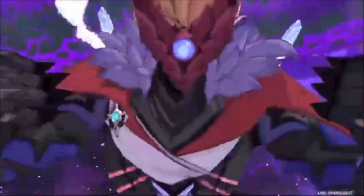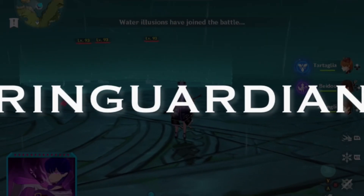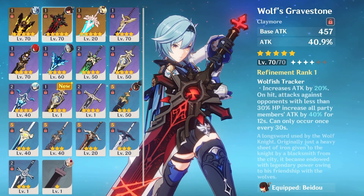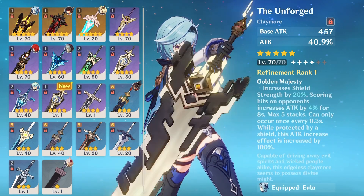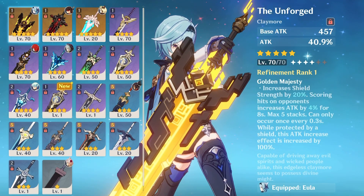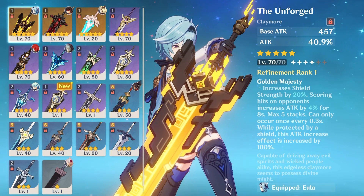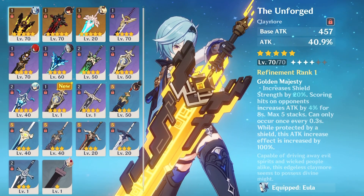First of all, the Unforged basic attacks and Wolf's Gravestone are both the same, and even the attack percentage are still the same, so they look nothing different. But the passive is different. For Unforged, it will increase your shield by 20%, and when it hits opponents you increase attack by 4% for 8 seconds. So in five stacks, that means you get a total increased attack of 20% for the character.